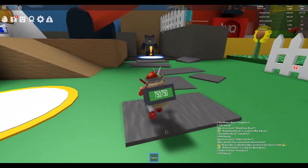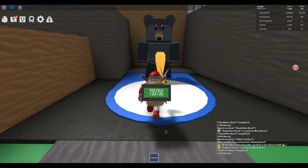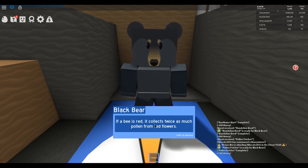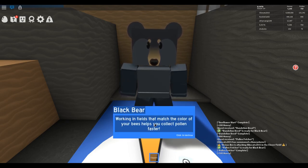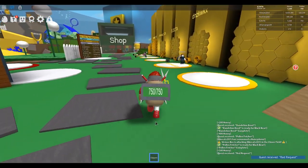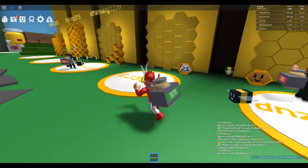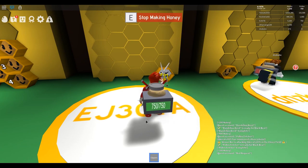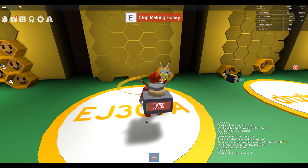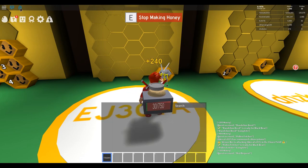Let's see what this bear wants us to do next. He explains: there are three colors of flowers on this mountain — red, white, and blue. If a bee is red, it collects twice as much pollen from red flowers, and if blue, twice as much from blue flowers. For his next request, he wants us to collect 600 pollen from red flowers. Let's make our honey first and then collect from red flowers. I was hoping he'd say white because we have a white bee. I'm going to be really excited when we get our first bee.